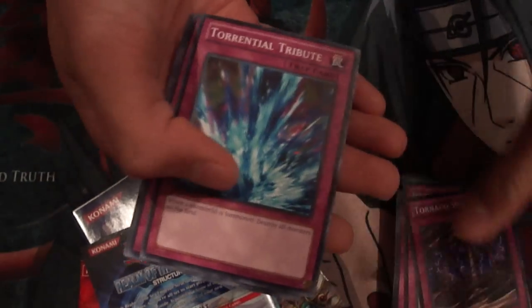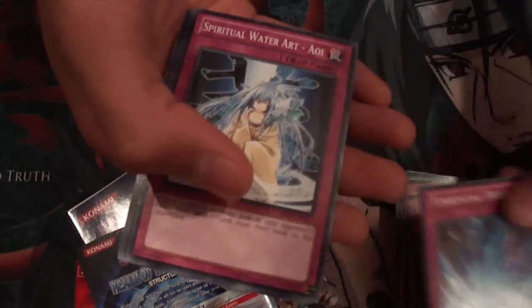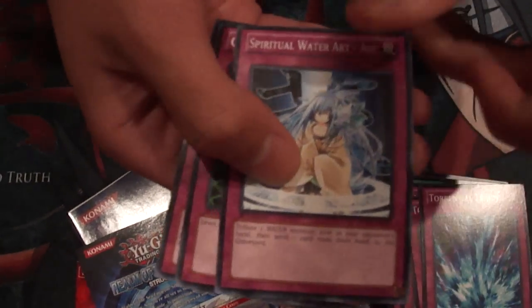We have Abyss of the Ocean Dragon Lord, Forgotten Temple of the Deep, Tornado Wall, Common Torrential Tribute — pretty nice. Spiritual Water Art Aoi, Gravity Bind, and Poseidon Wave. So that was the full deck list.